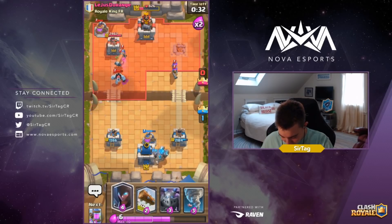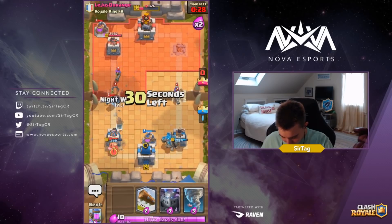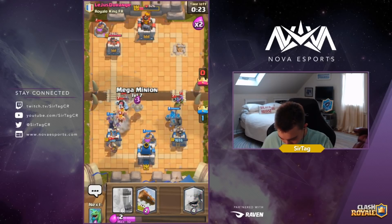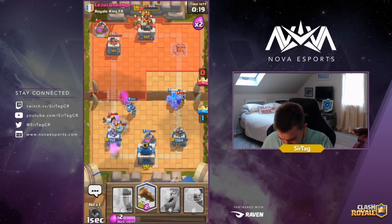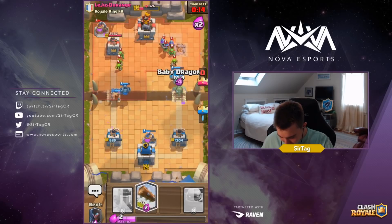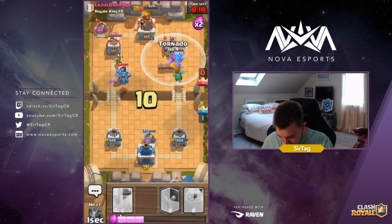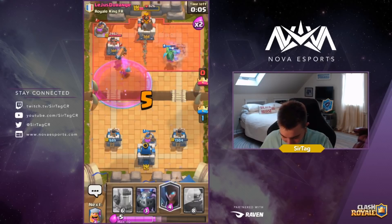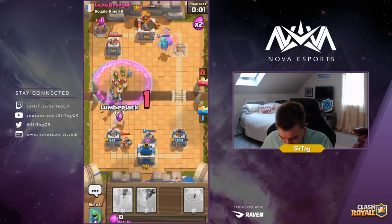One of the harder matches for me for sure, and he goes in for another pump. We're going for Nato on defense with the Lumberjack. I think we'll actually end up defending this tower — only 17 seconds left. He's got to make something big happen. We're going to Log and try to Nato everything toward the Baby Dragon to clean it all up.